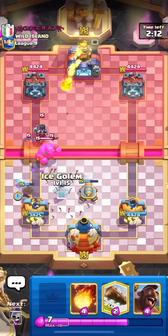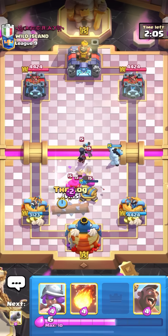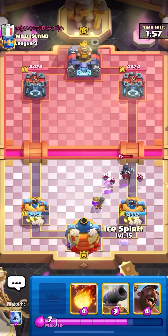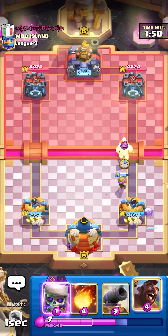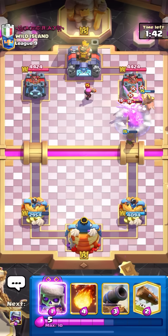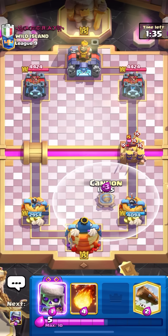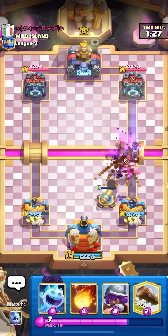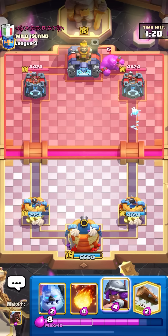Going cannon, ice spirit to block the void — wait that's not a void, I need to kite this. Going log on the blobs to get some elixir back, then musketeer on the right. Trying to get ice golem hog, but first get the Evo Ice Spirit on the barbarians so I can fireball on time. No hits again because Evo Barbs are really good on defense versus hog, and I didn't know he had a firecracker. Going Evo skellies on top of the firecracker — not too bad. Musketeer in the back — if he fireballs the first one, I get back to the second.